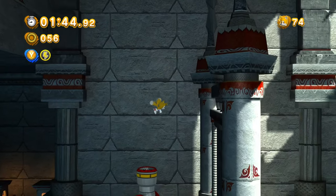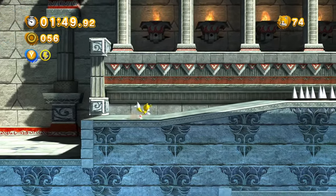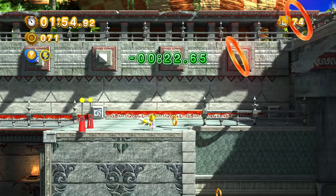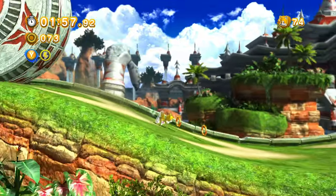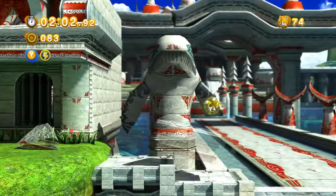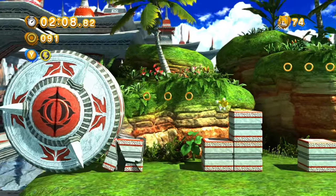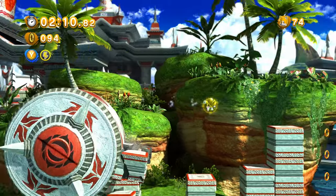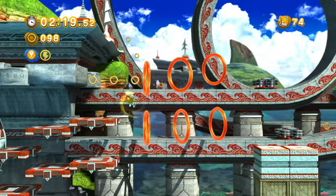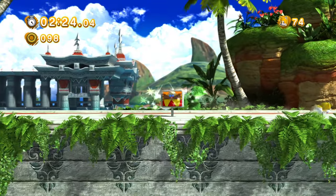I wonder if they'll tweak the Classic physics a little bit in Sonic x Shadow Generations. I doubt it, but since they brought the drop dash from Mania over to Generations, maybe they'll adjust the physics slightly — not a dramatic overhaul, just something that makes Classic more replayable. I'd love that personally.